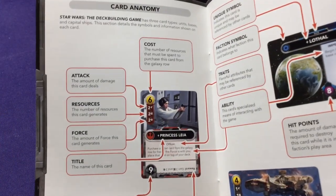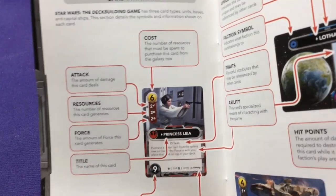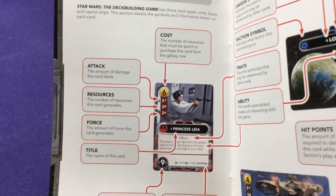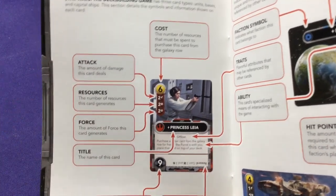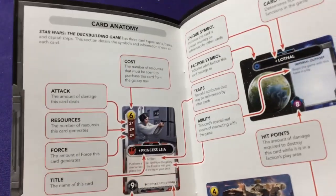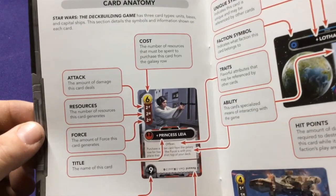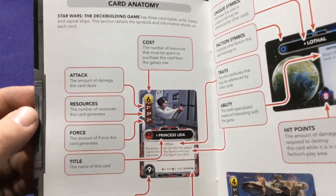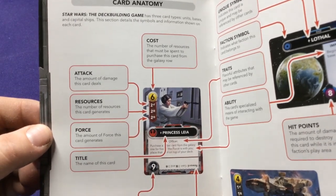All your characters have different effects. There are meters on the side — a cost for how much to buy the character, a gun symbol for how much damage they do, a second one for resources, and a fourth for how much force you gain each turn. Not every character will have all three of these stats.